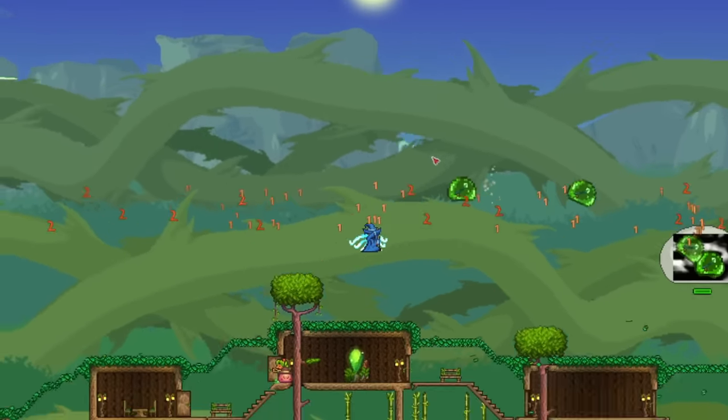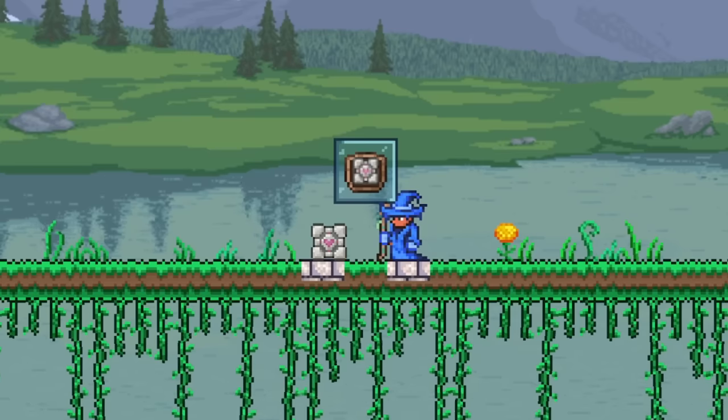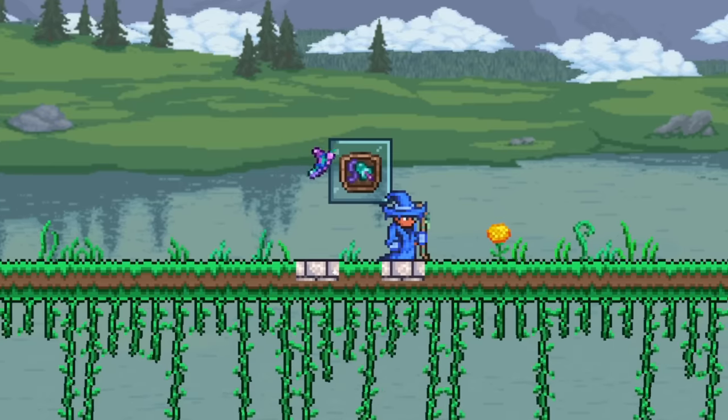Getting to the normal pets now, we're first going to go over all of the pets you can buy from the Traveling Merchant, which are the Baby Red Panda, the Stardew Valley Blue Chicken Pet, the Companion Cube Pet from Portal, the Star Pet Estee, the Fennec Fox, the Glittery Butterfly, and finally the Little Harpy.